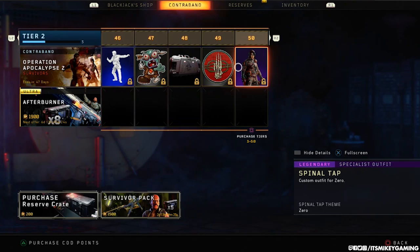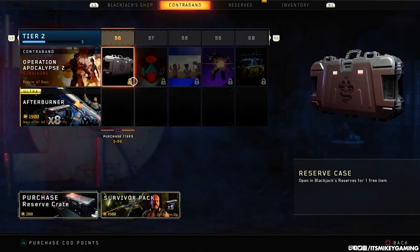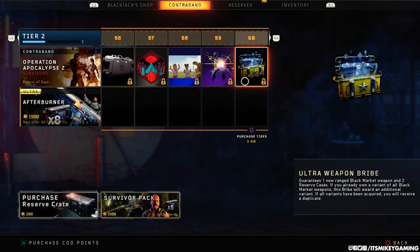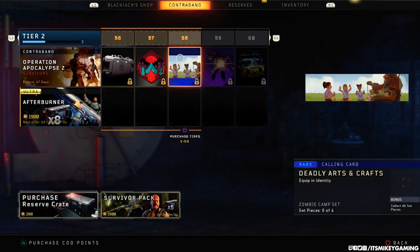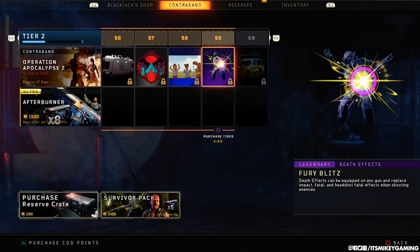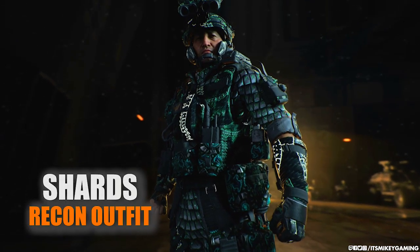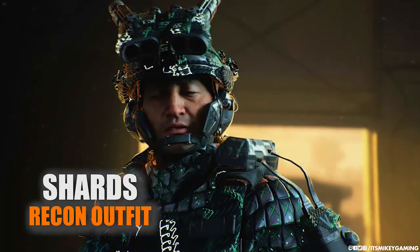You'll notice that it goes past 50 — it actually goes to 60. And at 60, you get an ultra weapon bribe. So reserve cases have been added as filler to take up space, and there is no special weapon that you can earn via the contraband.